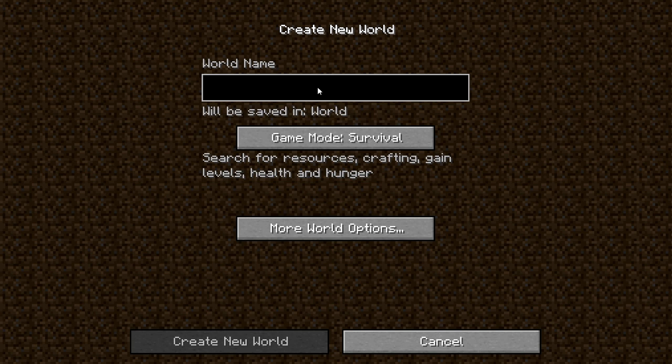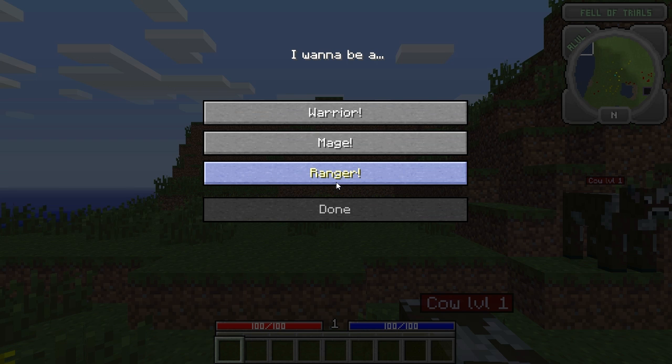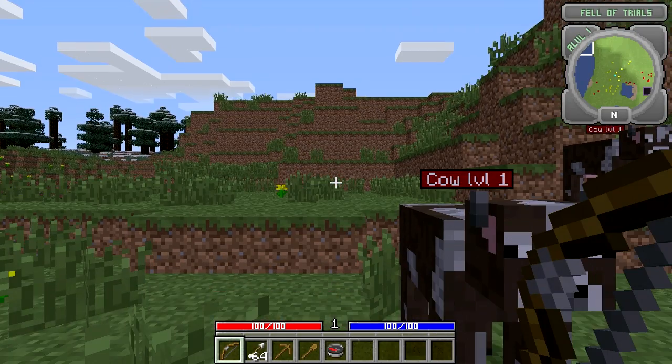There are three different classes you can choose from. I'm going to go with... let's go scout. Actually, scout and ranger — same thing. So let's go with a ranger. Yes, we got a ranger!